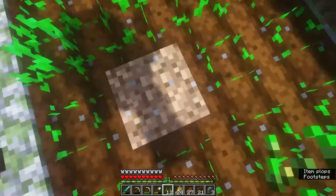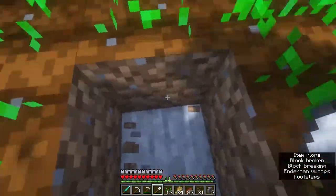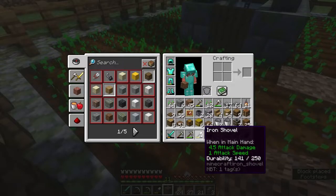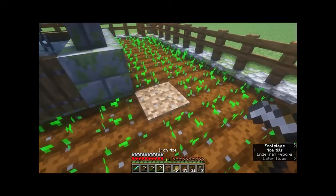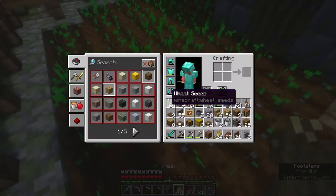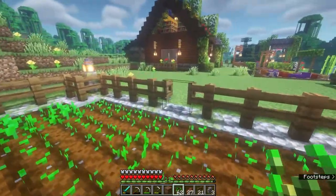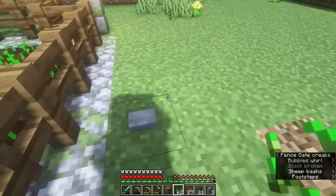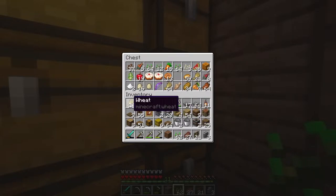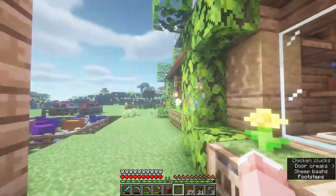I wish there was an easier way of doing that — it'll harvest the crops and you run around like a madman. Oh, you use a hoe, not a shovel. Always have a hoe by your side, always. There we go — and now we are done. Let me go drop these off — we have so many wheat seeds, so freaking many. Now we can finally start the barn.